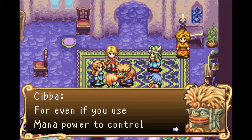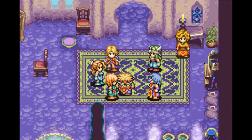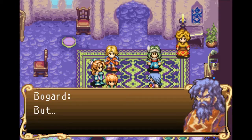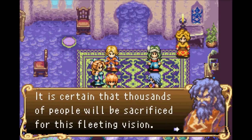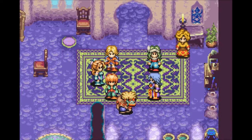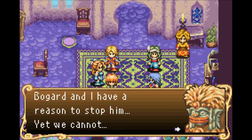Even if you use Mana power to control the whole world, it's all fleeting. But it is certain that thousands of people will be sacrificed for this fleeting vision. Even now that we know Julius's Vandal — Bogard and I have a reason to stop him — yet we cannot.